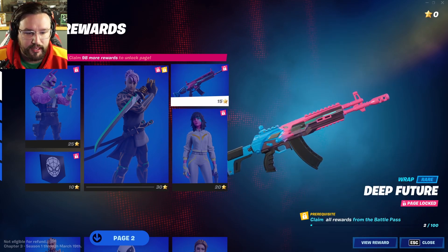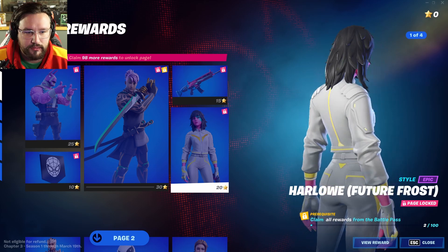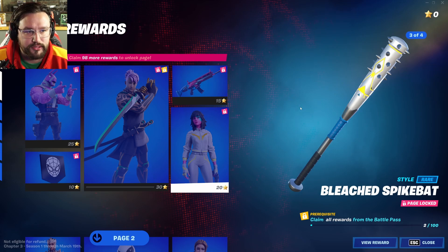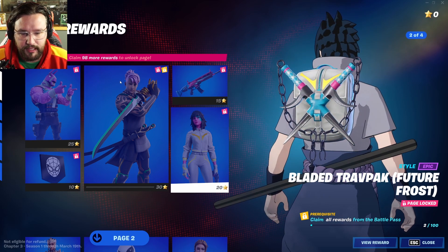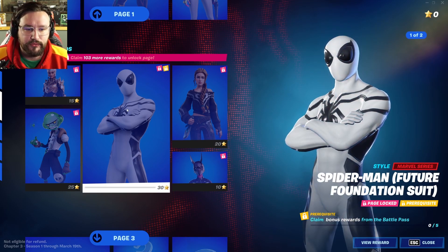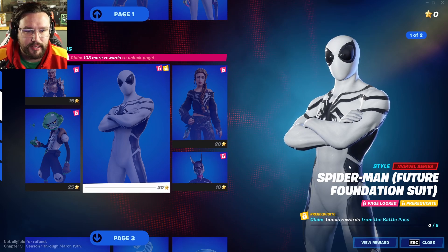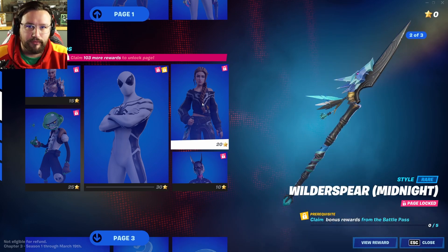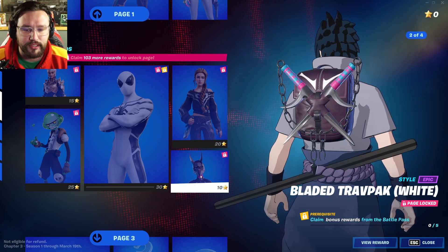Her baseball bat is in there too, and a different glider option. That's page one — a lot of extras, nothing super exciting. My minimum goal is to get the Future Foundation Spider-Man — that one is so cool with his FF-inspired backpack. She with all the different masks is probably my second favorite. There's also a helmet version for Harlow — I like that one. A new baseball bat and new back bling, all white themed.